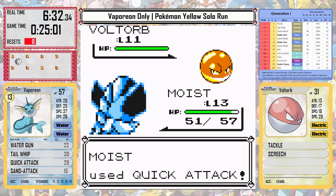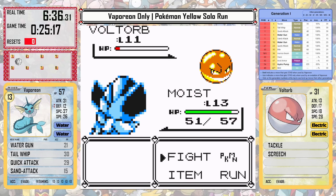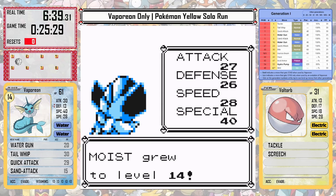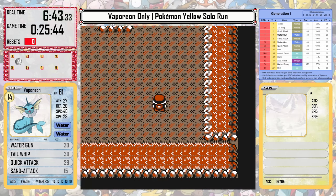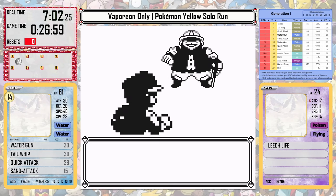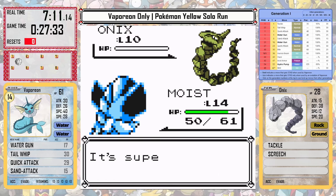Unfortunately for Vaporeon, it doesn't get an advantage like Jolteon did against Misty, so I'm a little bit worried about our damage output. Vaporeon does not have very good attack — its attack and defense are really the biggest drawbacks for its base stats. Luckily for the most part I don't have to rely on those stats today, but for Misty it might be a problem.